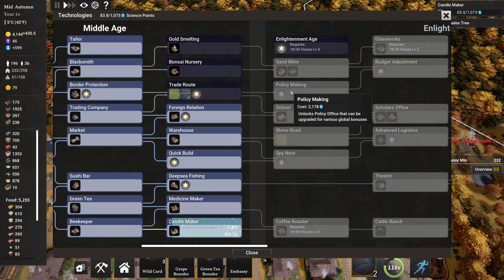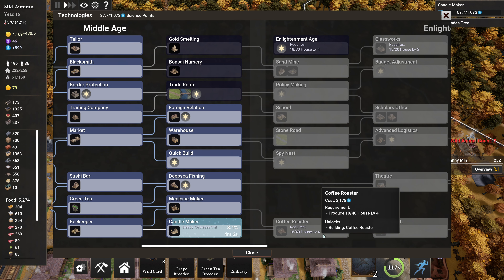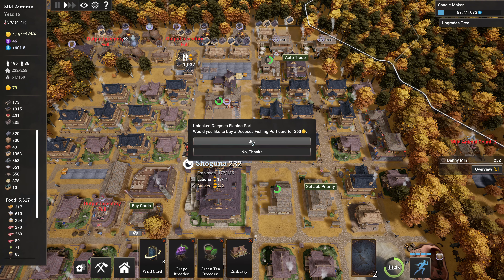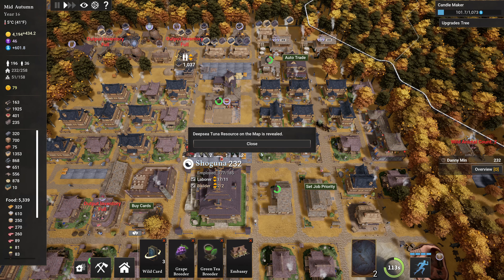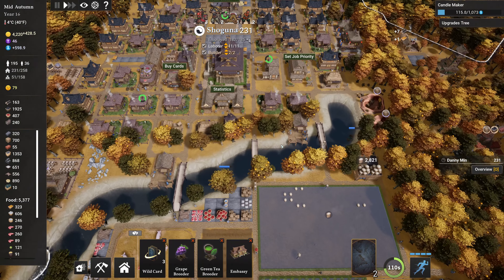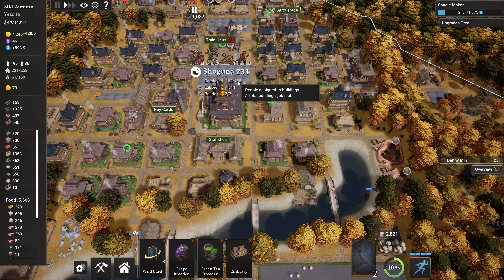Unlocks diplomacy trade deal. Do I need that? Deep sea fishing — we've got that. Candle maker, ready for research. Alright, so we'll get on the candle maker and then we've got these two, and then we're up to here. The coffee roaster requires a lot of level four housing. I will get a deep sea, I do want one — it's just I've got a crap ton of cards and I can't build anything because I don't have the people for it.